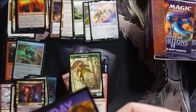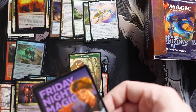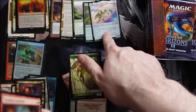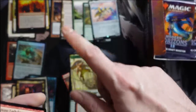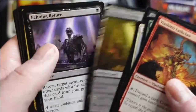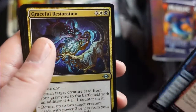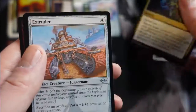When you think about Modular, there are actually two abilities: one that puts counters on the creature, and one that when the creature dies, you get to put the counters it had onto another artifact creature. The first ability of Modular is actually static and the second is the trigger, so Zabaz actually puts an extra counter when you move the counters over. It doesn't give itself a counter, which is even more confusing — it only doubles the counter movement, not the entry trigger.